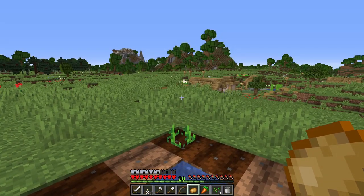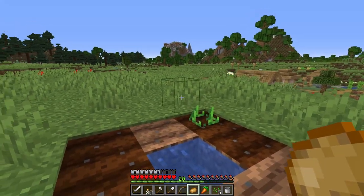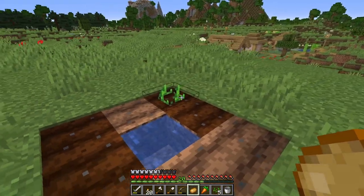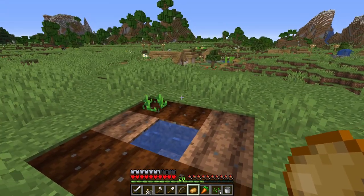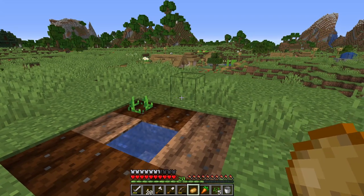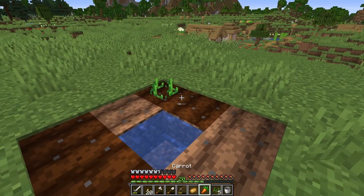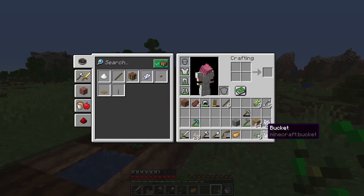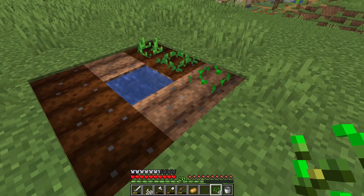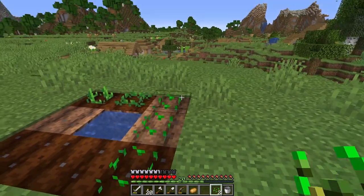Let's plant our potatoes down. You can tell that nothing happens because it takes a while for these to grow - it depends on a random tick speed. It normally takes about 10 to 20 minutes without getting too precise, and that goes for any of the crops you plant here. We can also plant our carrot and wheat seeds - they used to be called seeds but they're called wheat seeds now.